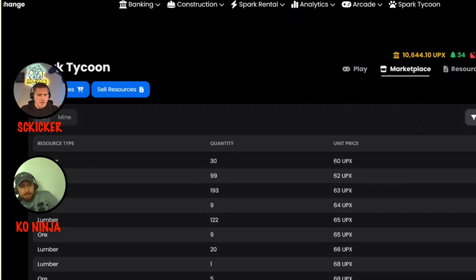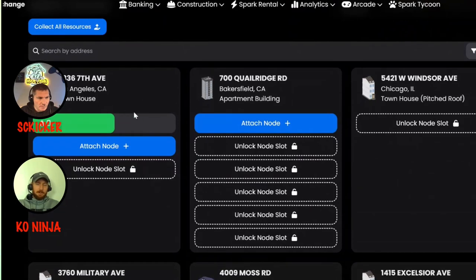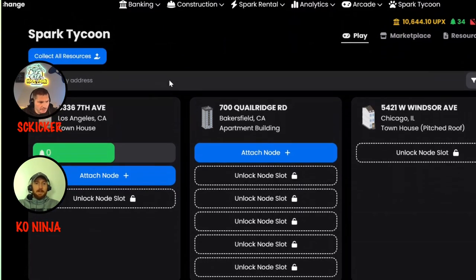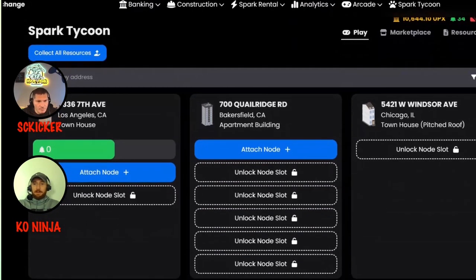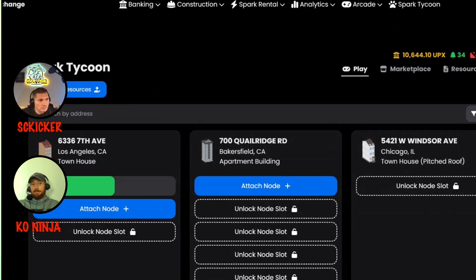You mentioned that nodes can only collect for three days — if you don't collect, do you lose them? No, you don't lose them, it just stops accumulating. When this bar finishes I'll have another lumber to collect. Three times four — it can hold 12 lumber. It'll just stop accumulating after 12, so log in and collect every couple days. Lumber is four a day, ore is four a day, and energy is one a day. Keep in mind everything is subject to change as they test the market and figure out the game mechanics.